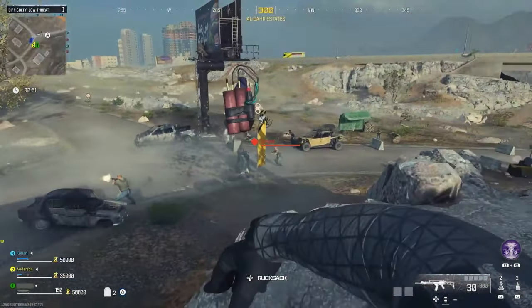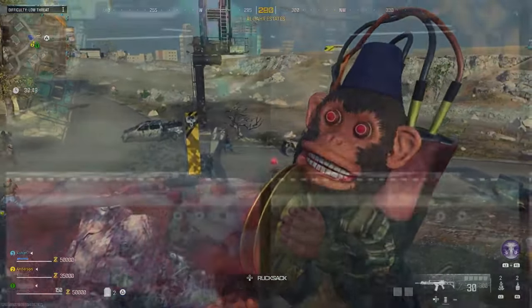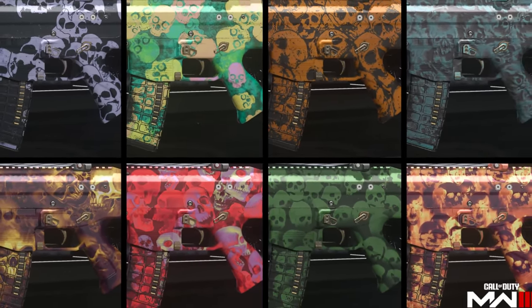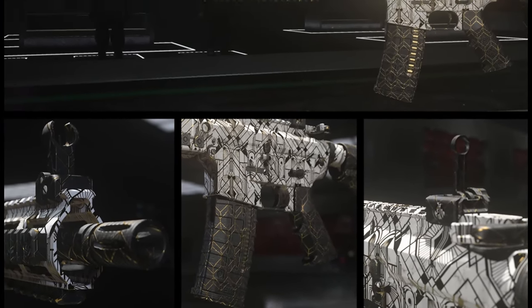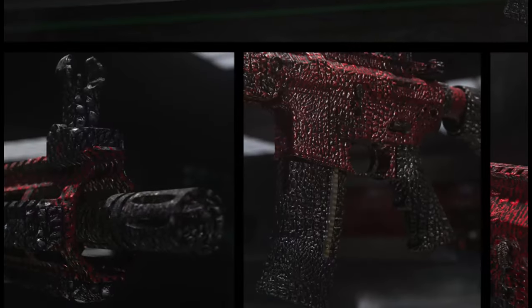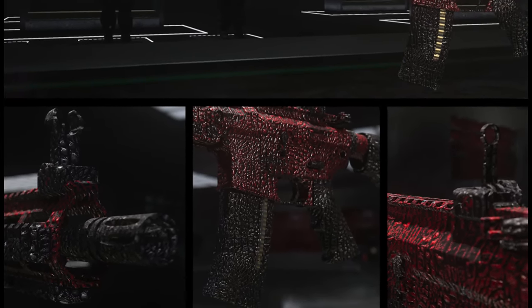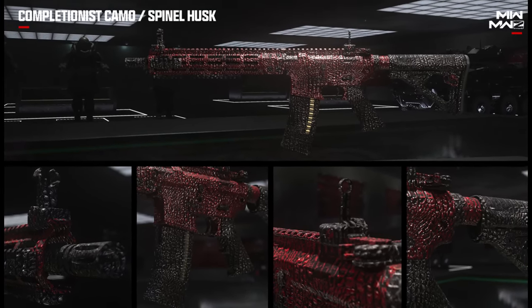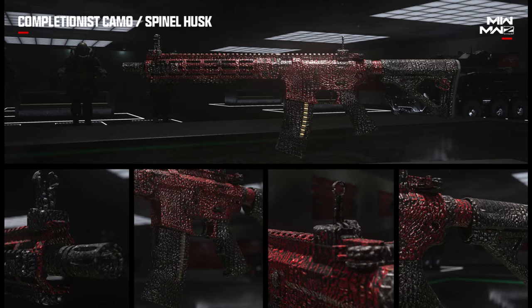And now, on to Zombies! First up is the Modern Warfare 2 weapon camos. Just like multiplayer, there will be 4 base camo challenges for each gun, with the exception of melee and launchers. Completing all of those challenges will unlock the Golden Ivory camo challenge, which will usually be to get a certain amount of kills and extract in a single deployment. To unlock the Spinal Husk challenge, you need to complete all Gold camo challenges, which will need to be done in multiplayer. The Spinal Husk camo challenges will usually be killing zombies while Pack-a-Punched.